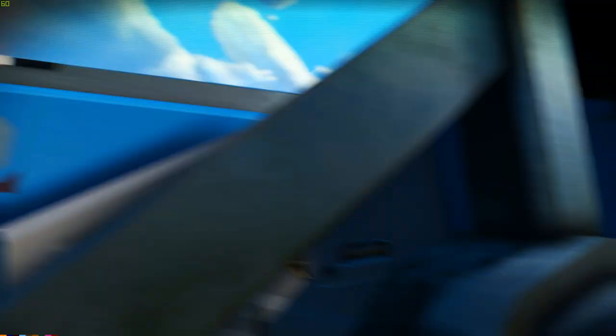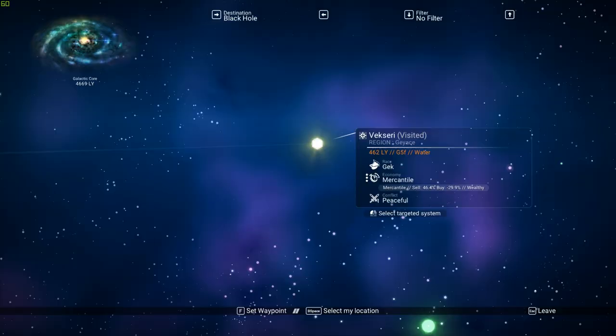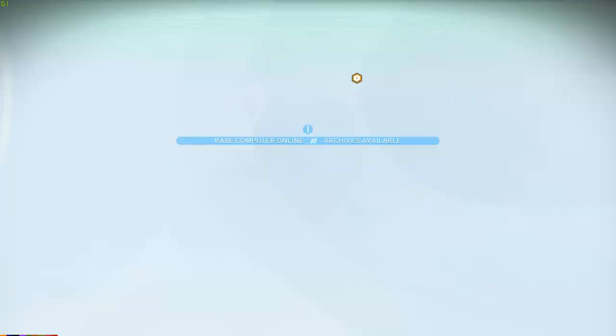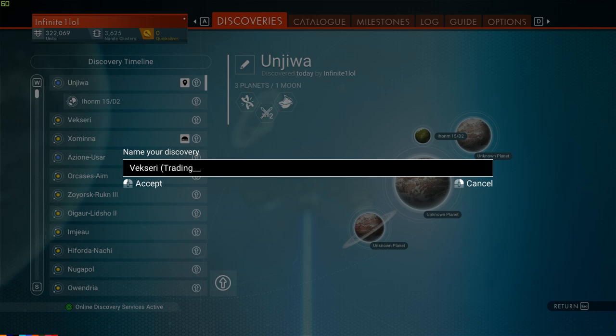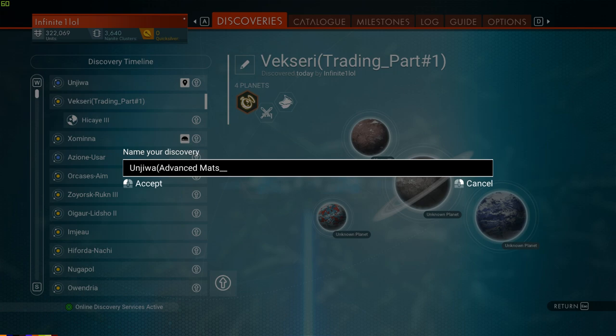Let's jump into a scientific system. The scientific system is a general term — we'll look for anything that reads scientific research, experimental, mathematical, or anything along those lines. Since I want to set up a trading route, I know I started from Vexary, which is the first system in the route, and now I've reached the second one. I'm going to rename both of these so I know where they are placed in the actual route — the first one I'll label as a trading system part one, and the second one gets an appropriate name like advanced materials, part two.